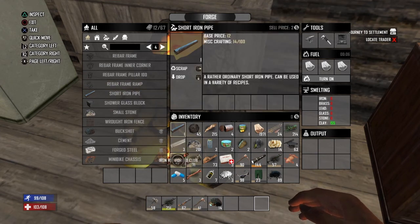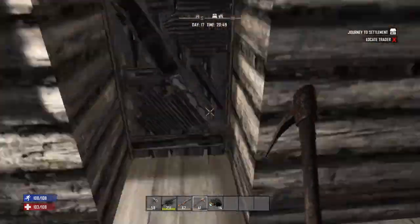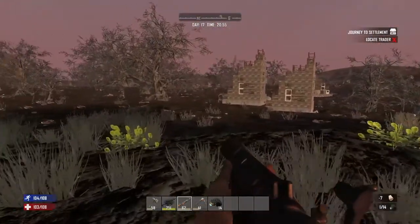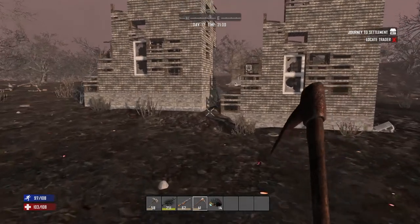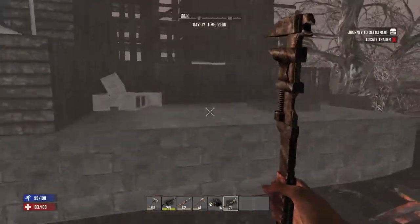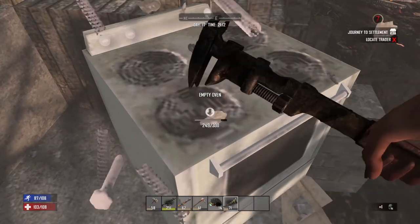That's what you need for the blunderbuss. Short iron pipes can also be found in ovens — I believe I got some while breaking down my door. I've got a huge bunch of zombies that came over a little bit ago. I'm pretty sure you get pipes from these ovens, and they can easily be taken apart faster with the wrench.